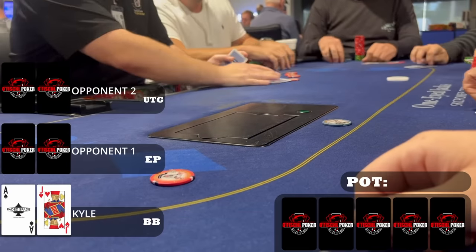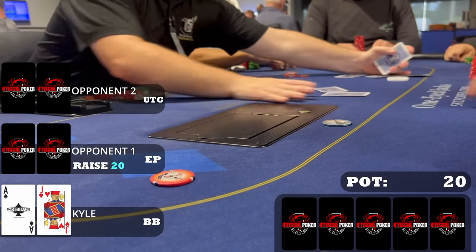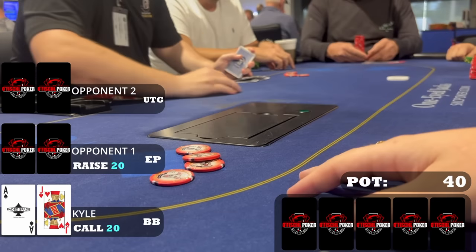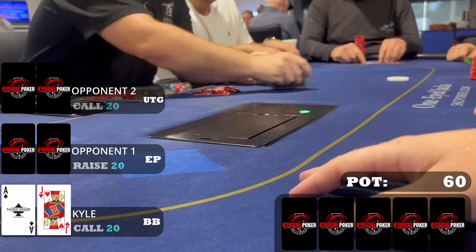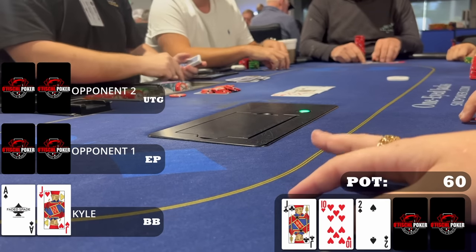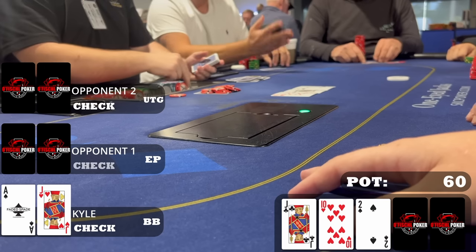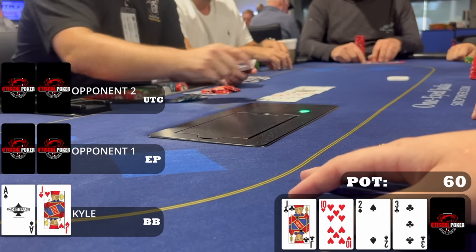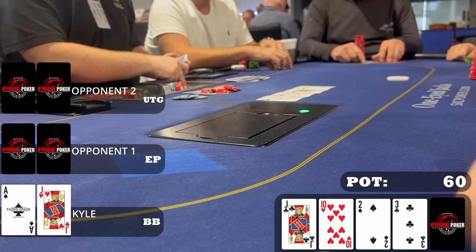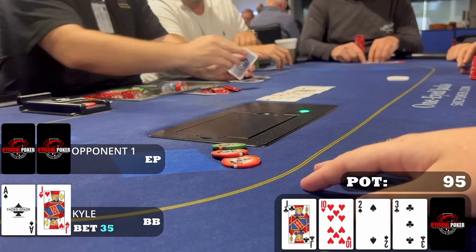Following that, an early position player raises to twenty dollars. I'm in the big blind with ace-jack offsuit and make the call. There was a five-dollar under-the-gun straddle so the straddler calls as well, and we go three ways to jack-ten-deuce rainbow. I check, happily check-call a bet, but when the preflop aggressor checks back, ace-jack should be best hand pretty much always. When the three of clubs hits the turn I bet a little over half pot — thirty-five dollars, pretty standard.